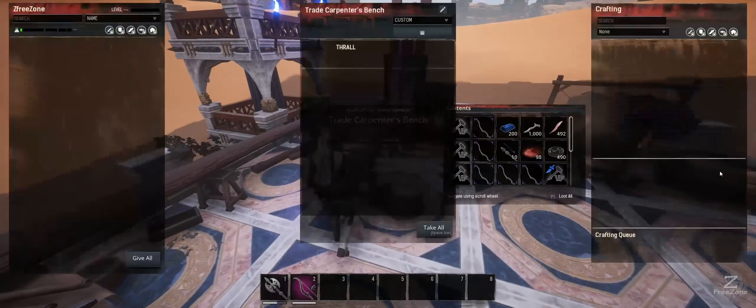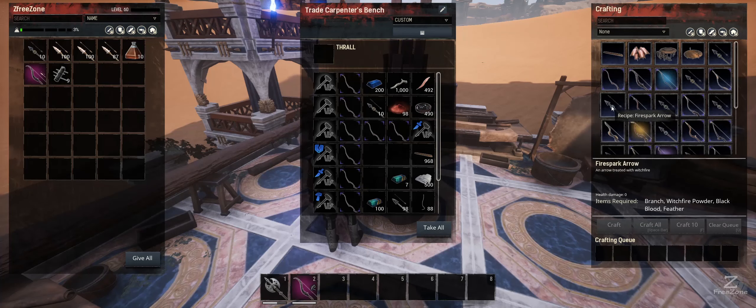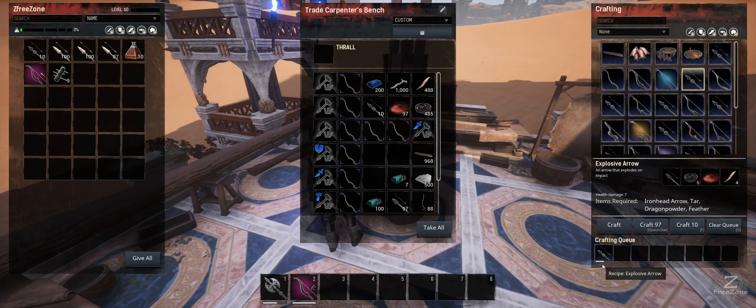If you need the arrows ASAP, this is the bench to go to. The arrows cost the same as the first bench but it takes a lot shorter time — as you can see it just flies through. Now we're pretty much done showing you the benches.